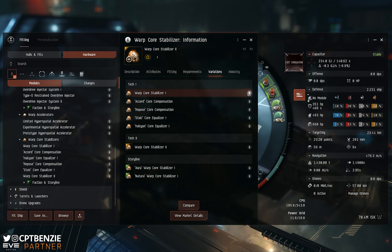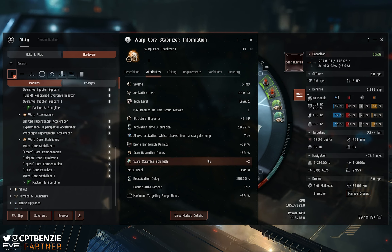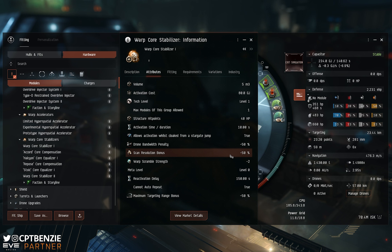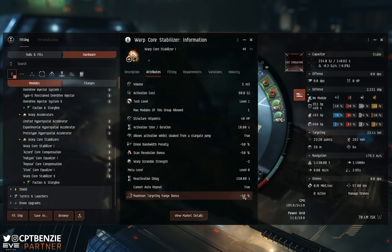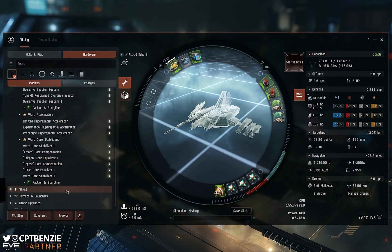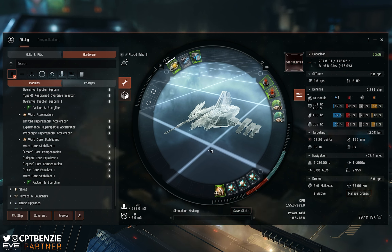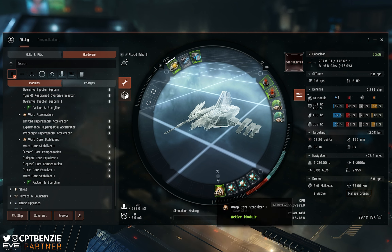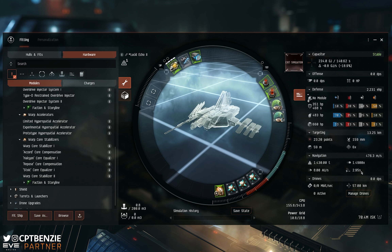Does that fit with our concept of running the hell away from every fight? Yes it does. Warp Drive Operation four is required — that's not too bad, we could train into that. We've also got a standard warp core stabiliser one, with dead low requirements, doing the same thing at warp scramble strength two. The penalties include scan resolution taking a bit longer to lock onto a box, drone bandwidth — but we're not using drones anyway. Maximum targeting range bonus drops us to minus 50, but we're warping from a perch directly to the box, so we don't care about lock distance. So we can just go for a warp core stabiliser one. We now have that fitted — that's going to allow us to warp away if someone does happen to get that lock on us. If we're caught in a scram, we can run away. And because we've got all these, our align time is only three seconds — we're going to warp really quickly.